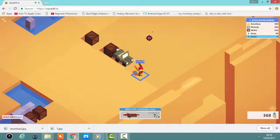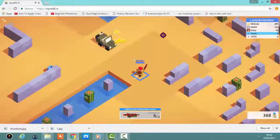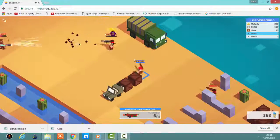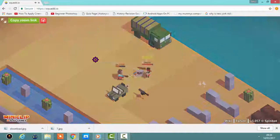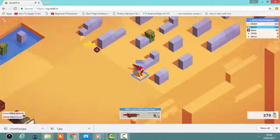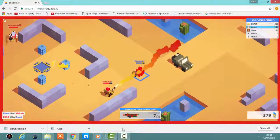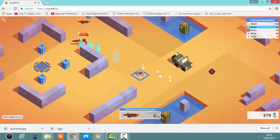Oh crap! Get out of here, move! Don't get me surrounded. Ow! These people are just way too good — I'm only at level 9. Oh no, the flamethrower is open!